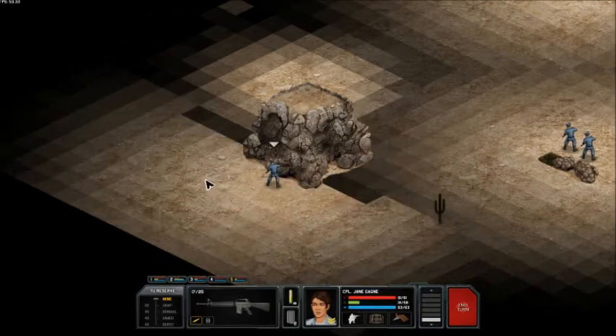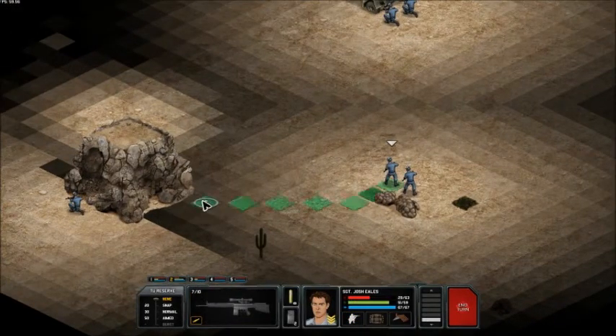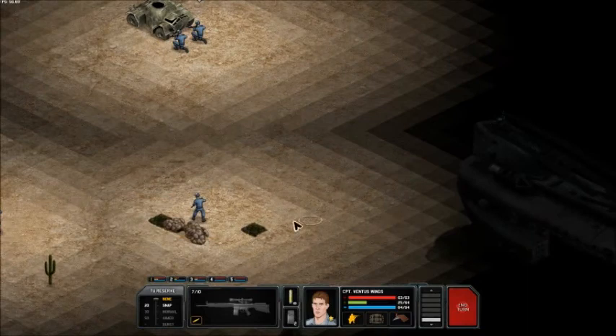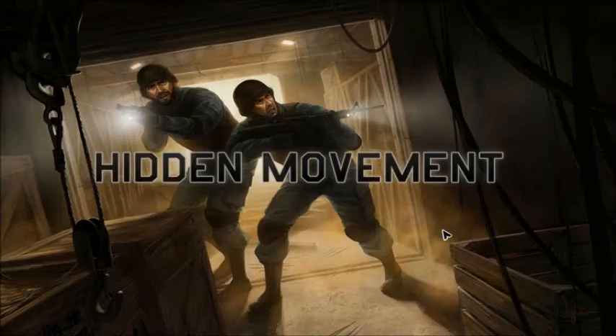I'll move this guy up the side. Crouch - hopefully the enemy doesn't come out. A lot of hope on these night missions, I noticed - a little too much for my taste. But what do you do? Don't do night missions, I suppose - you could avoid night missions altogether. Why are we moving Ventus up? What am I doing? Okay, he's just going to stay right there.